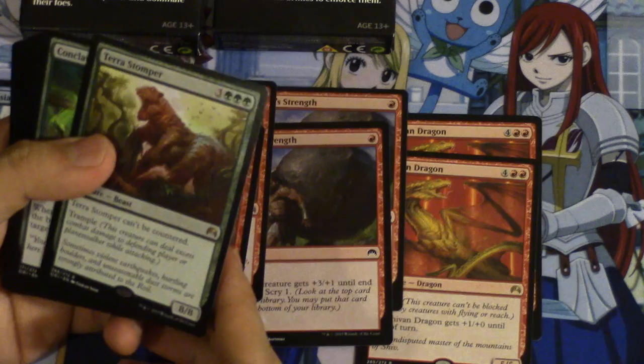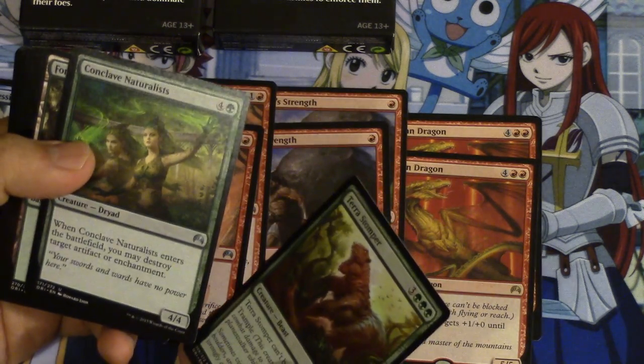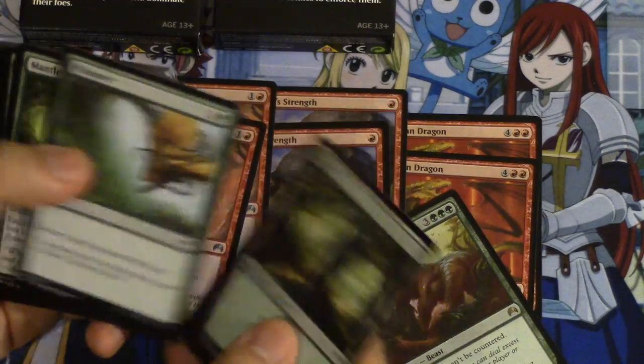Terror Stomper! Wow. That one is not bad — 8/8 Trample for 6. We're not expecting a Terror Stomper. That's definitely going to our trade binder.